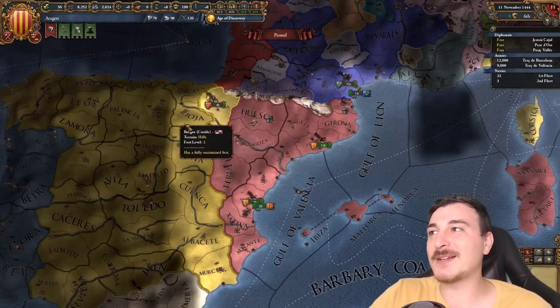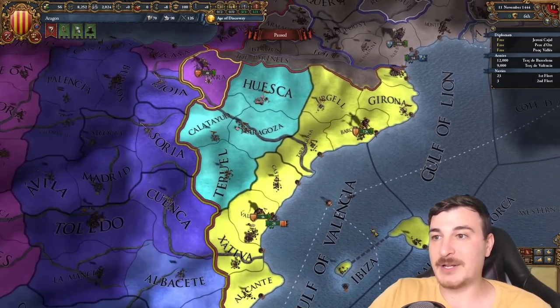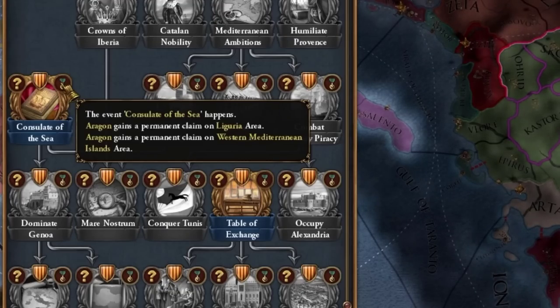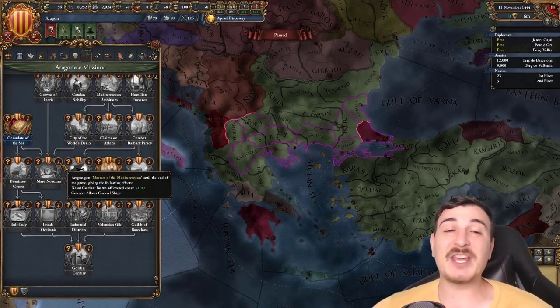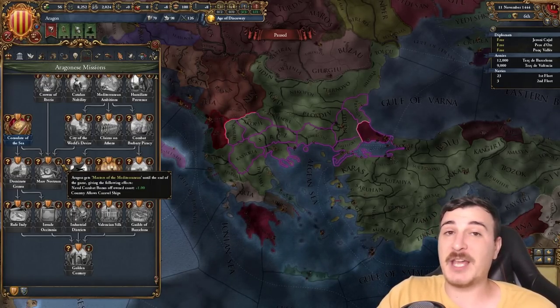It kind of makes sense since the majority of the country is Catalan — essentially the coastline, Valencia, Barcelona, and so on. Aside from that, we have the old missions too, like the Consulate of the Sea still around, Conquest of Tunis, but we got Mare Nostrum that allows us construction of Caravel ships and naval combat off our own coast plus one until the end of the game.